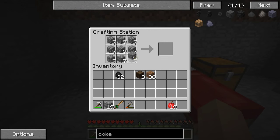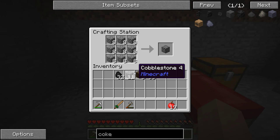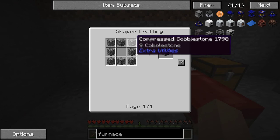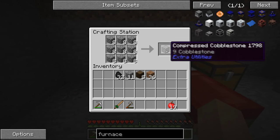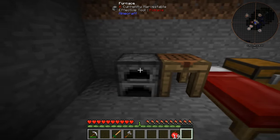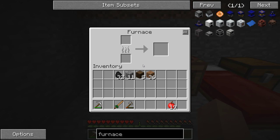So if we do this... no, you need more than 64 — you need that much. So a furnace, just a standard vanilla furnace — boom, compressed cobblestone, eight of them. Boom — and that furnace. Good. So we have a furnace. I'm okay with that — that's fine. I'm glad we have it.